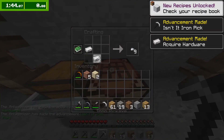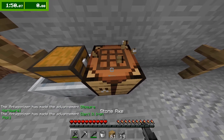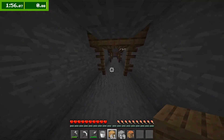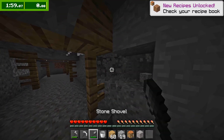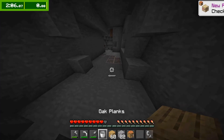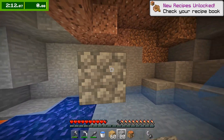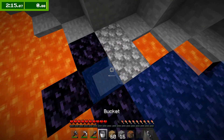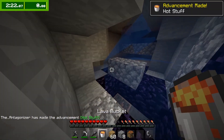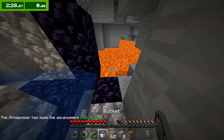Bam. That chest right there — four iron and an iron pickaxe. That is a speedrunner's dream. If you don't know, seven iron is exactly the amount you need to make an iron pickaxe, a bucket, and a flint and steel. When I saw that chest I was like, oh my gosh, this is perfect — this is the best chest a speedrunner could wish for. It has everything you need to go to the Nether. Right now I'm getting flint. There's actually some diamonds back there, but I don't grab them, since it would actually be faster not to. I can mine iron blocks with an iron pickaxe; I don't need tools or armor. Plus, it was underwater, so it wouldn't have been easy to grab anyway.